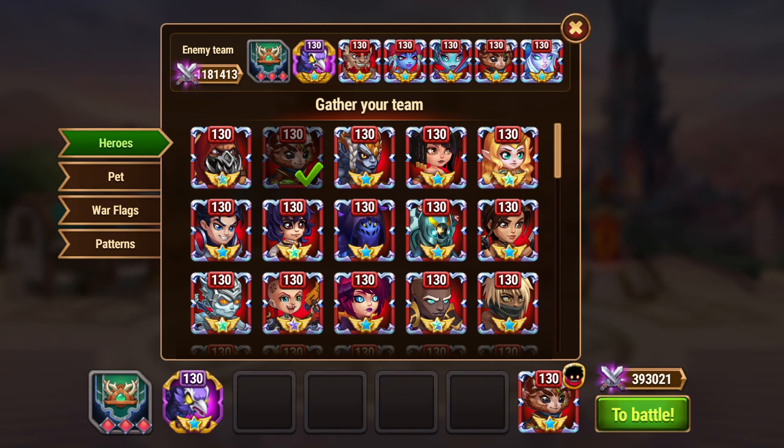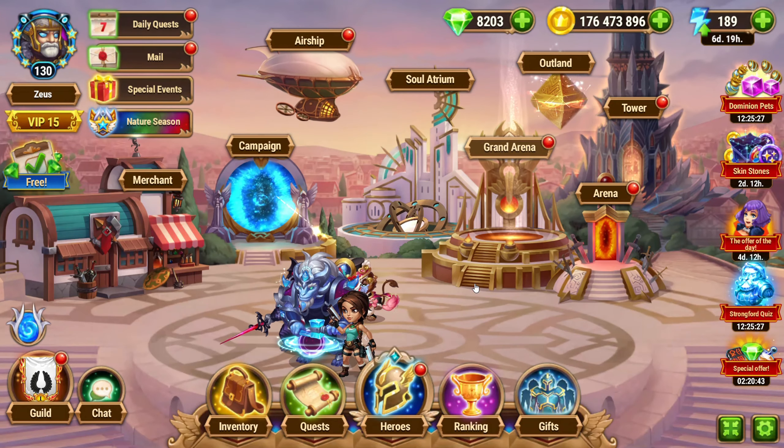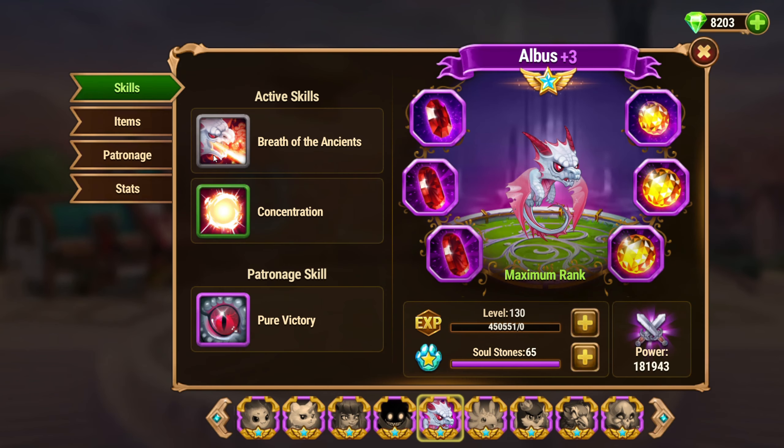Heidi can be paired with four different pets in Hero Wars: Cain, Albus, Biscuit, and Axel. Each of these pets offers unique benefits when assigned as a patron to Heidi, which can significantly enhance his performance in battle. Pets in Hero Wars can become patrons to heroes once they reach the blue rank, and this patronage provides a boost to specific stats of the chosen hero. Moreover, when a pet reaches the violet rank, they gain a special patronage skill that further amplifies the stats and effectiveness of their hero in combat.